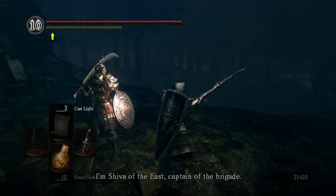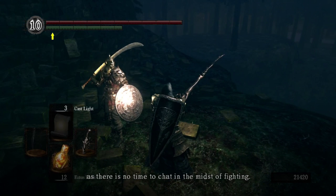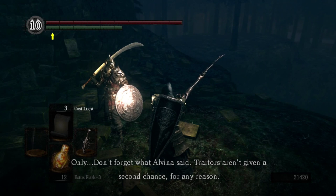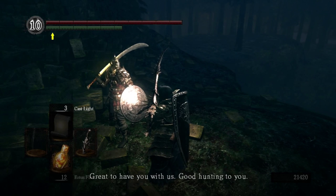I hear Shiva of the East giving his captain's speech — fight and hunt as you like, whoever is fastest gets the prey, and don't forget what Alvina said: traitors aren't given a second chance for any reason.